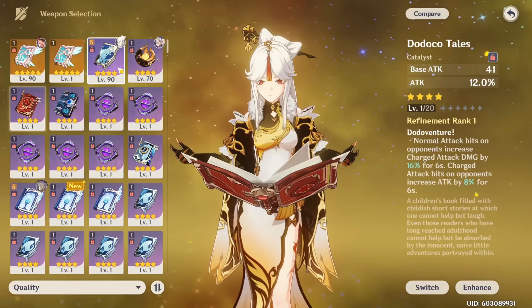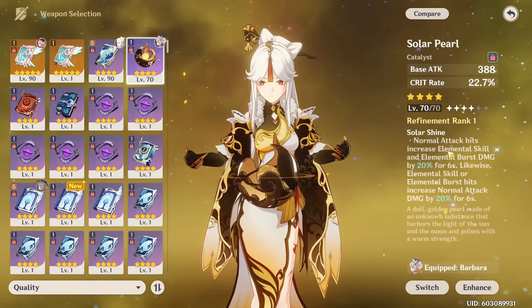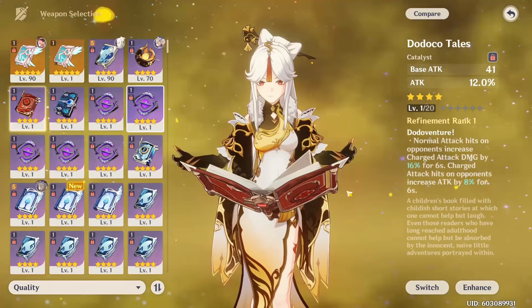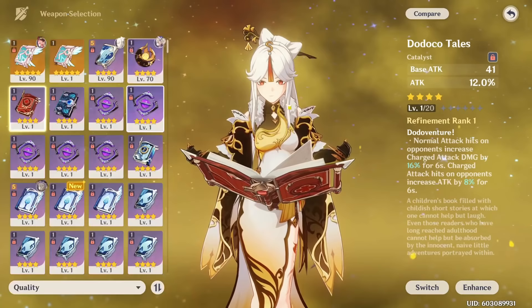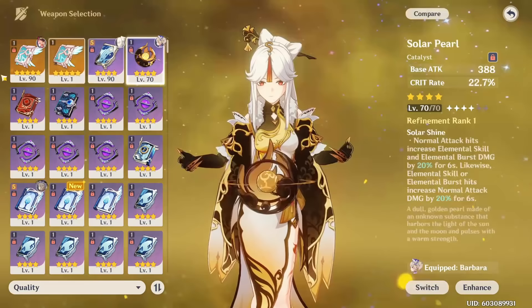Regarding Dodoco versus Solar Pearl: they are very similar in strength. Solar Pearl gives you Crit Rate which can make it easier to build your Ningguang, and also increases your skill and burst damage after your normal attack, making it better for a quickswap style. Dodoco is favored if you are spamming your charge attack, which can be a good idea on Ningguang as a main DPS. For other free-to-play options, if you have Star Glitter you can get the Blackcliff Agate, although it's not my favorite, and if not you can use a craftable Catalyst like the Mappa Mare, which is decent for the effect and base attack. Overall, Ningguang has really good options — amazing five-star Catalysts and really good four-stars with Widsith, Solar Pearl, and Dodoco.